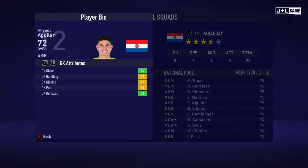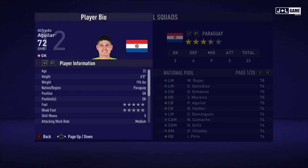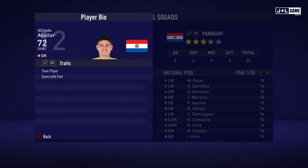First up, we have Alfredo Aguilar. GK attributes looking decent here, mostly yellow and two green. Physical attributes are looking above average for GK. Mental attributes looking pretty normal here with vision above average. And his skill attributes looking normal with shot power above average — pretty good GK. Here is his player information and two traits.